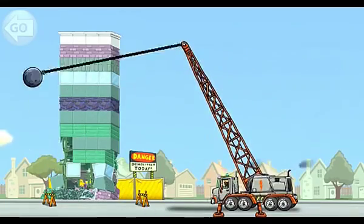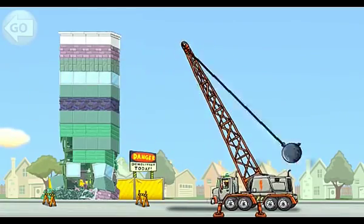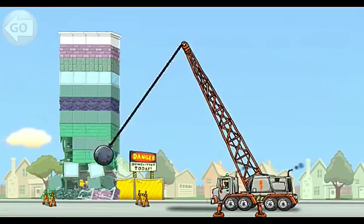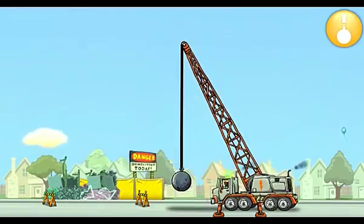Here comes a large chunk of the building. Now tap the orange button on the right to go. Tap to finish the building. Now tap the orange button. Nice. Good job, the building is demolished.